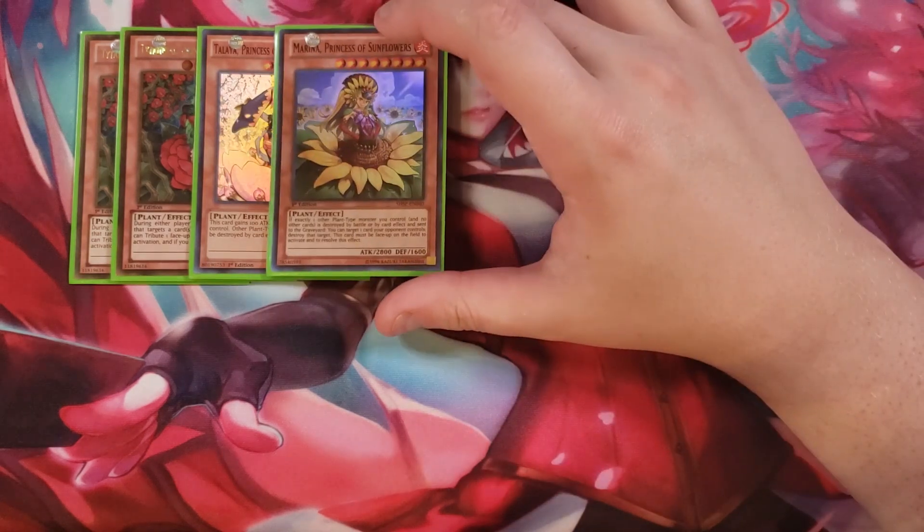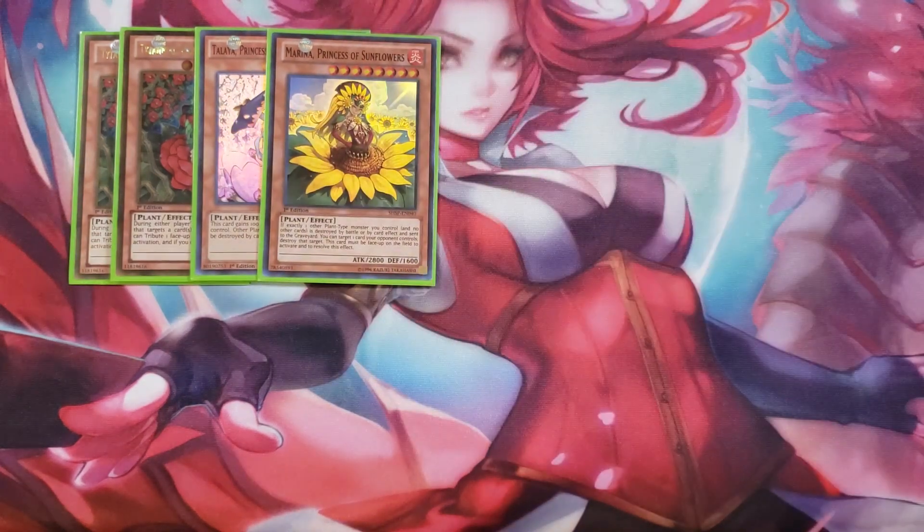We play a single copy of Princess of Sunflowers. If exactly one other plant monster you control and no other cards is destroyed by battle or by a card effect and sent to the graveyard, you can target one of your opponent's monsters and destroy it — this card must be face-up to activate that effect. Being a 2800 beat stick is also really nice.